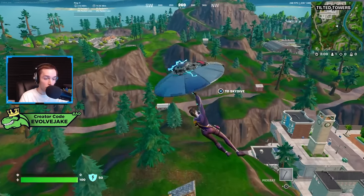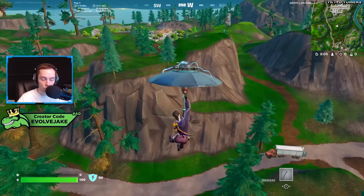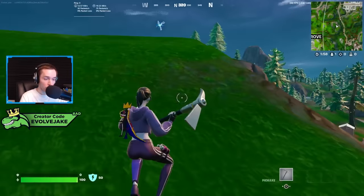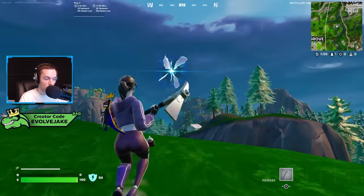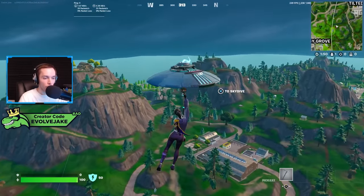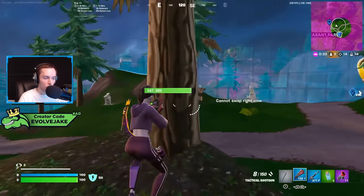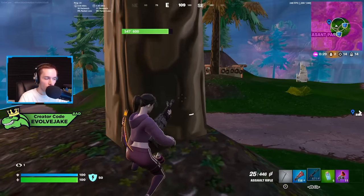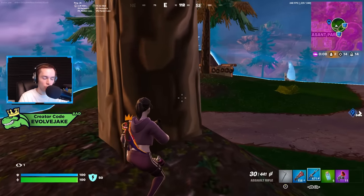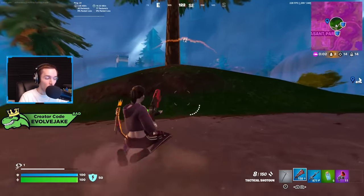There are also a lot of vehicles on the map right now — the drift board, quad crasher, ATK, shopping cart — which help you travel faster between rifts. The idea that there's no mobility this season is really out of touch; the infinite rifts alone are really important in zero build. One thing to note: rifts can bug out and go invisible after someone uses them, but you can still hit them if you know the location — just feel around since you can hear it as you get close.